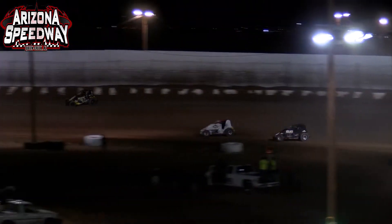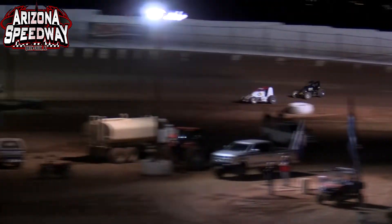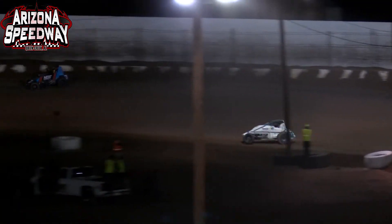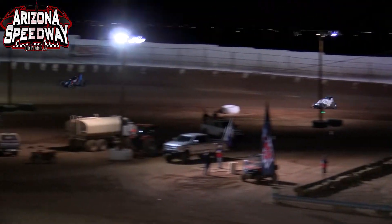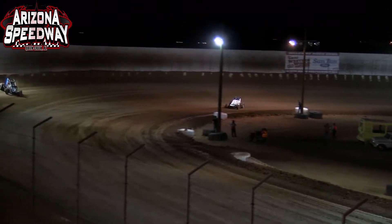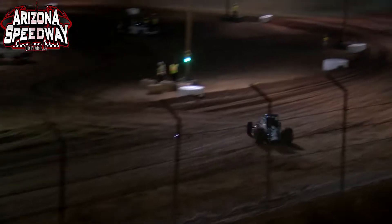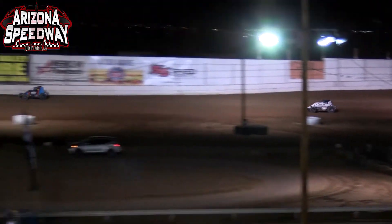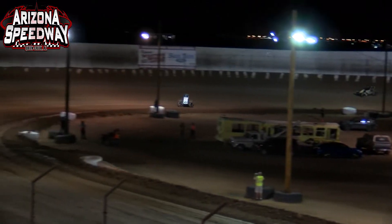Austin Williams in the number two car and Stevie Sussex in the 12A are trying to pick off a transfer spot. Up front, RJ Johnson is unrelenting in his pursuit of the 7BC of Courtney. Down the front straightaway RJ trying to make it happen on the bottom side. Back behind, here comes Austin Williams coming to call on Sheridan for that final transfer position. Williams gives up some speed going into turn two — a little slip of the grip — and watches Sheridan recede into the distance. Meanwhile RJ Johnson has a misstep, almost clips the tire on the inside berm, upsetting the race car and giving up distance to Courtney.